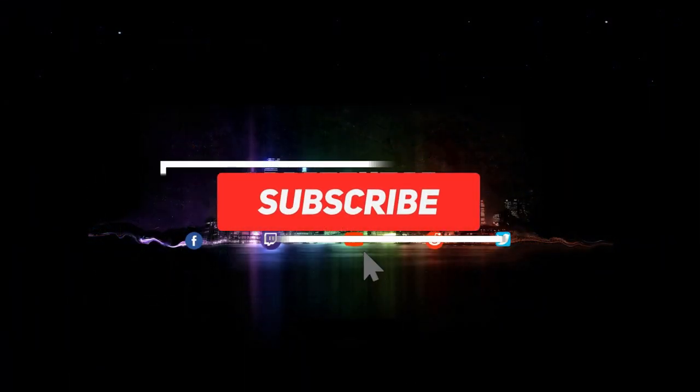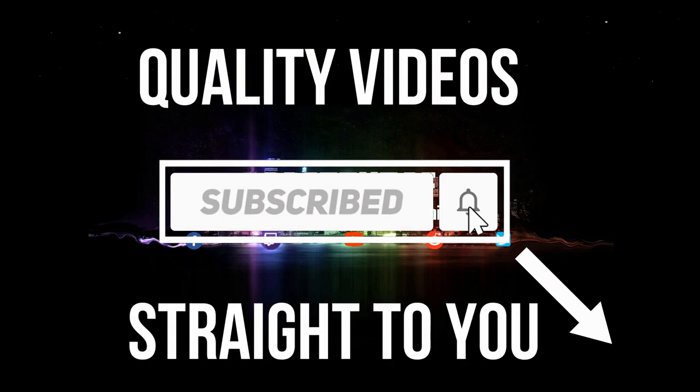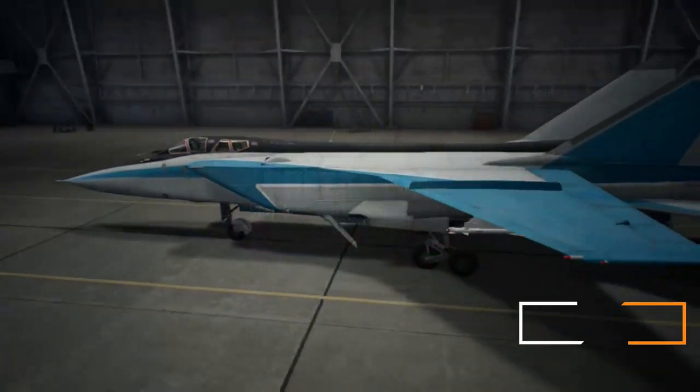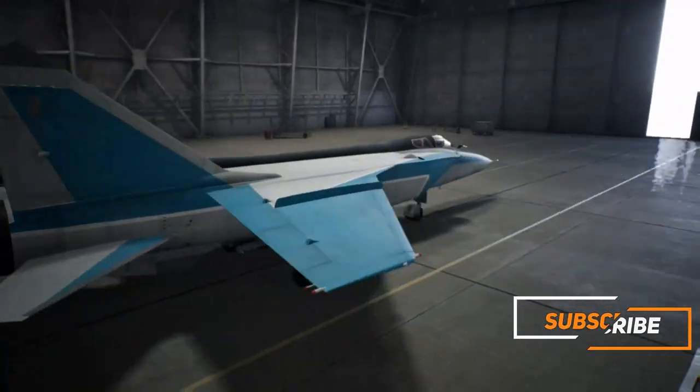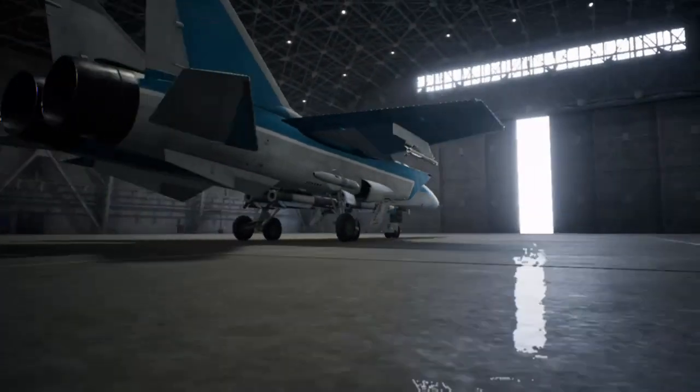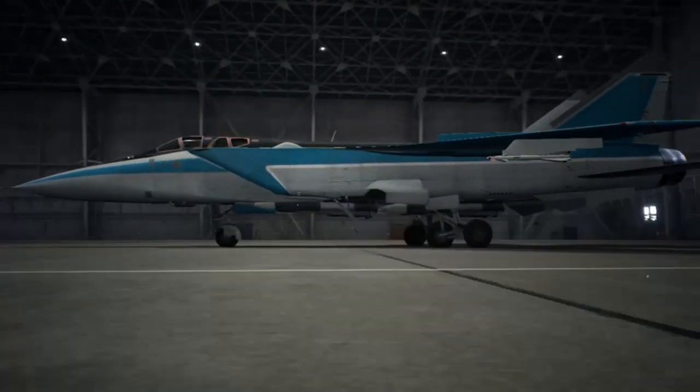But first of all, if it's your first time here and you haven't subscribed, go and hit the subscribe button and hit the bell to be notified when I release new guides like this. So as usual I'd like to show you the skin beforehand — it's pretty much the MiG-31B Foxhound with a mix of white and blue striping on the aircraft.